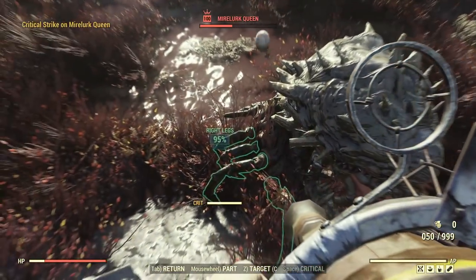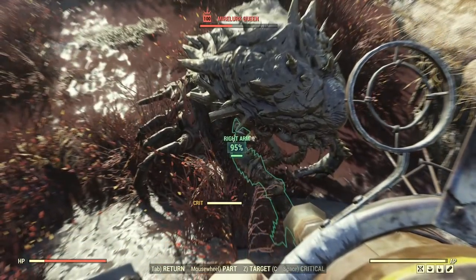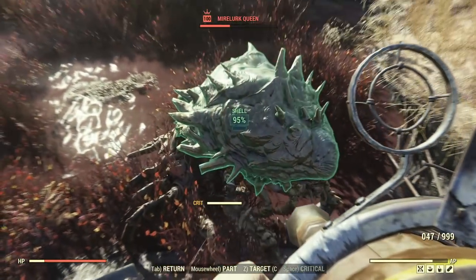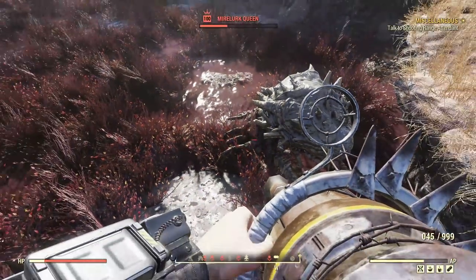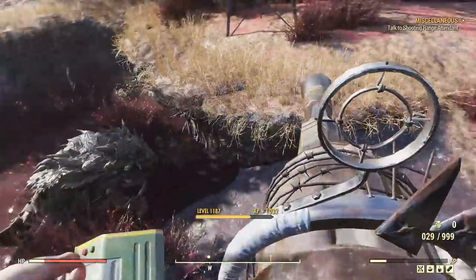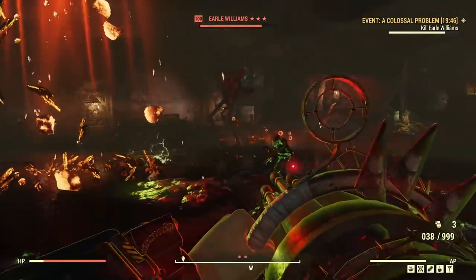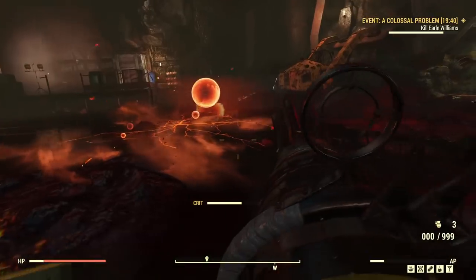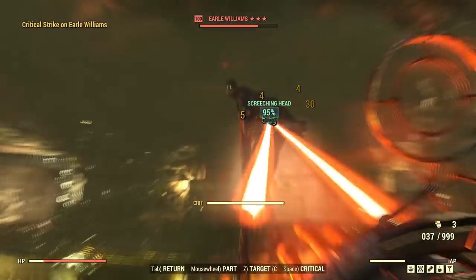I literally crippled all of this Mirelurk Queen's limbs, including its shell and arms — all the limbs are crippled. I mean, this weapon is crazy. In the case of fighting Earl Williams, what you want to do is shoot his legs to make him stay still, and then strafe left and right while keeping fire on his head.